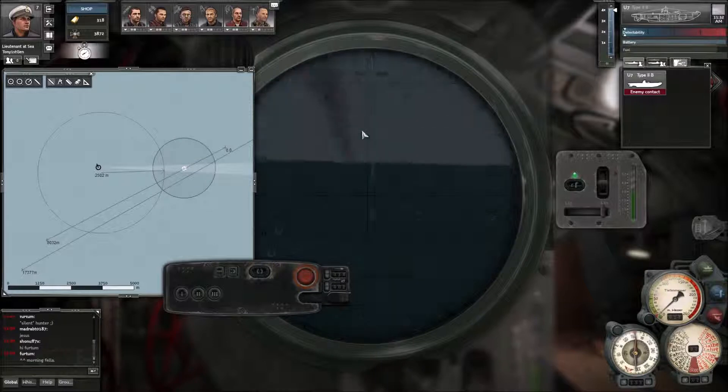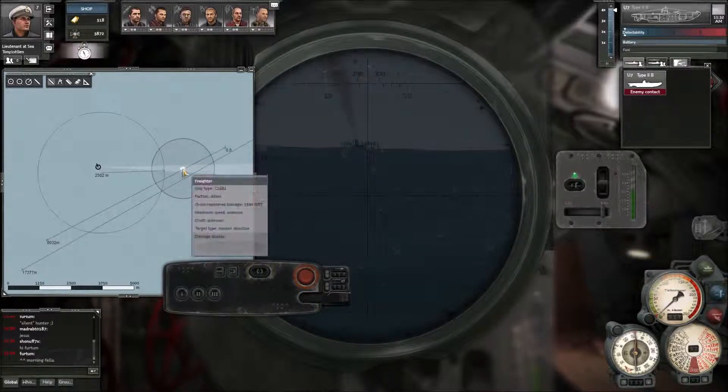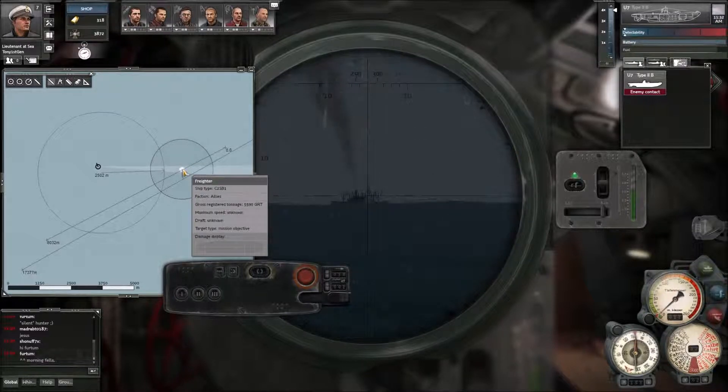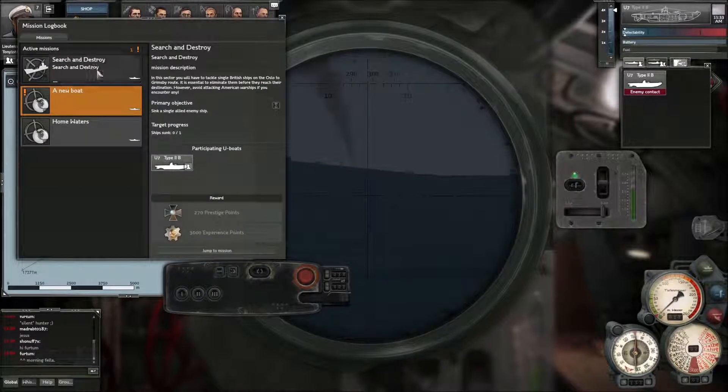I want that triangle to turn green before we fire. I'm not sure how many torpedoes yet - we may need three. I know that if it's less than 5,000 tons quite often you can get away with just two torpedoes, but because we're going to get so much prestige I might use three just to be certain.